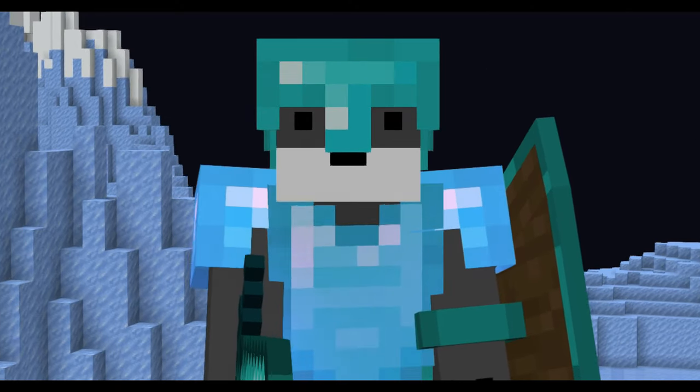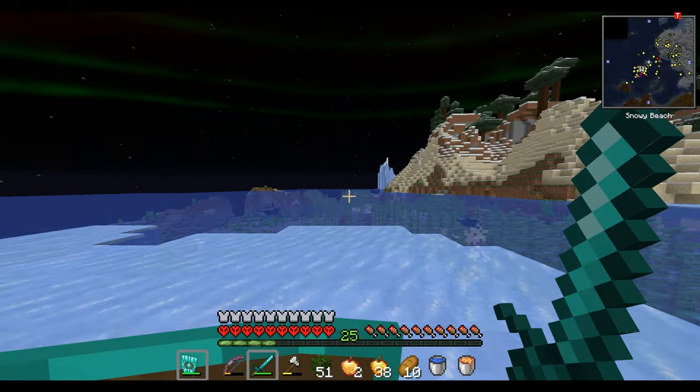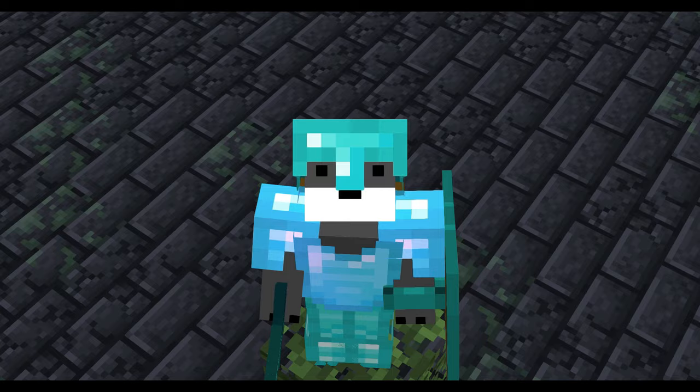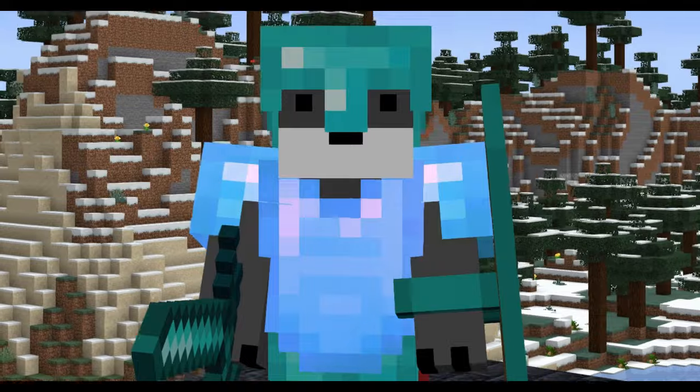First step: finding a mausoleum. Found one — well, that was fast. For anyone that doesn't know, these structures spawn in cold biomes and, to be honest, they aren't that rare. You'll probably find one in every cold biome you come across. Now let's get ready to collect the resources we need to take over the mausoleum and expand it.